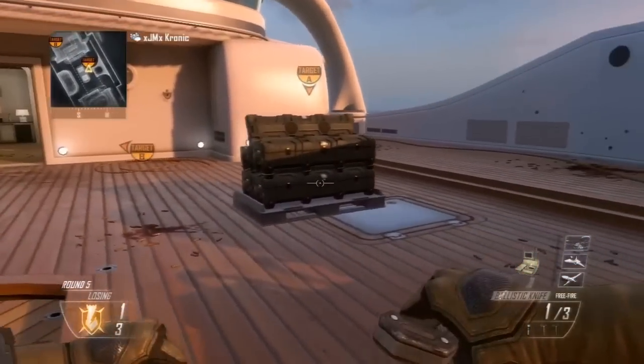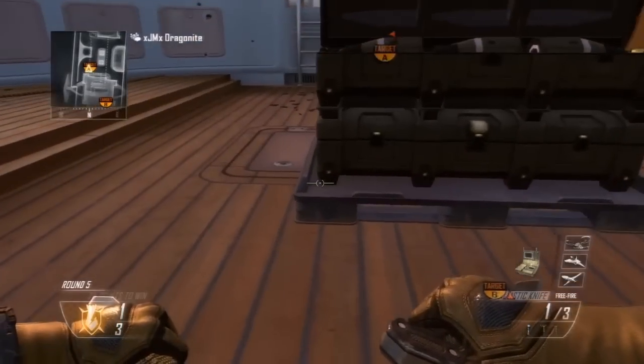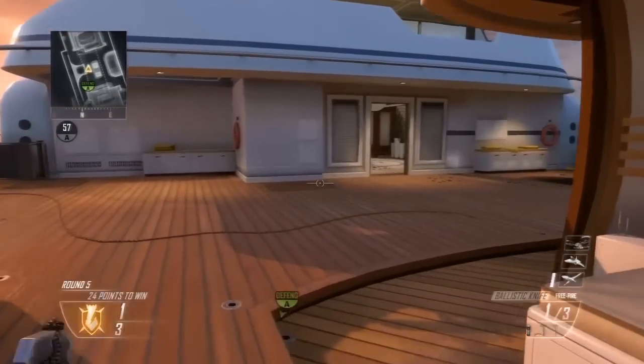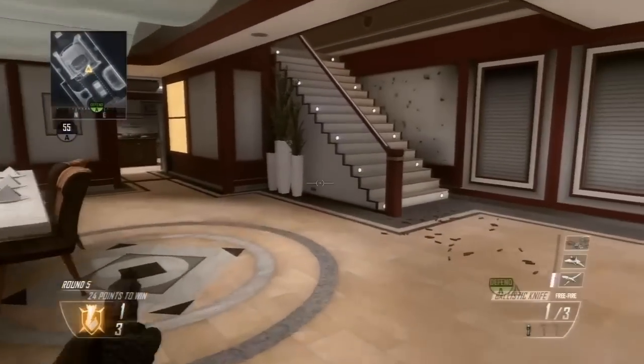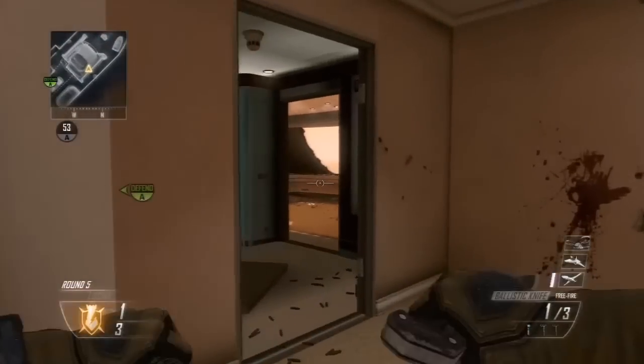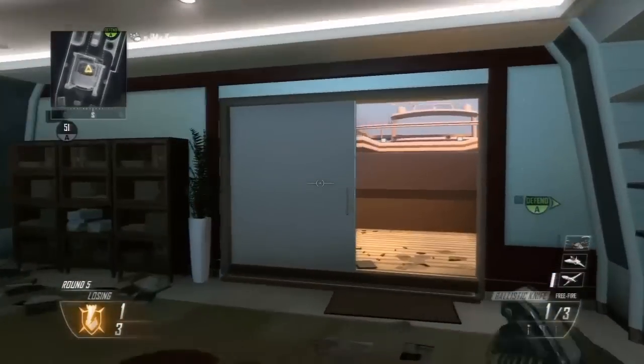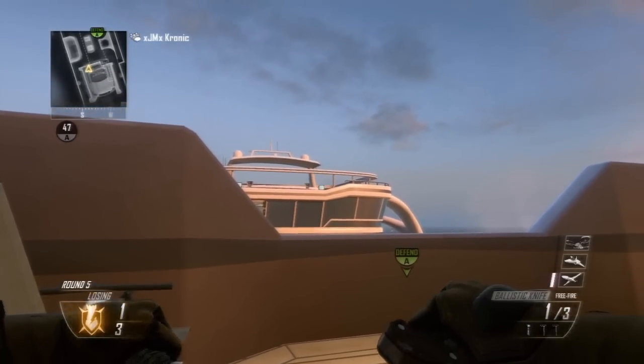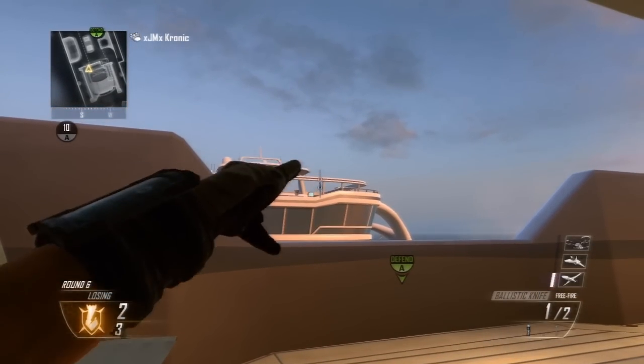We do have two search and destroy spots and two domination spots. The first thing you're going to want to do is plant the bomb where I plant it right here on the A-bomb site. Then you're going to want to run into the boat, into this upstairs room. Go into the corner right here, crouch, bring your tomahawk out, and line it up right next to that beam where I lined it up.